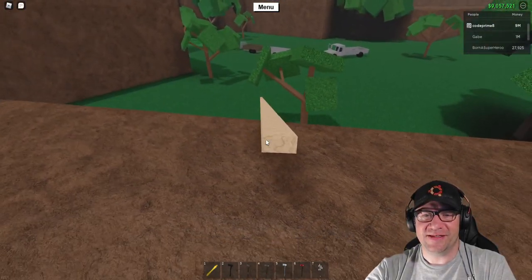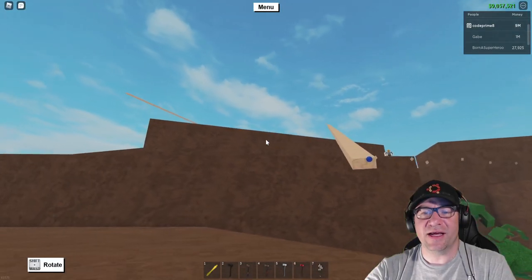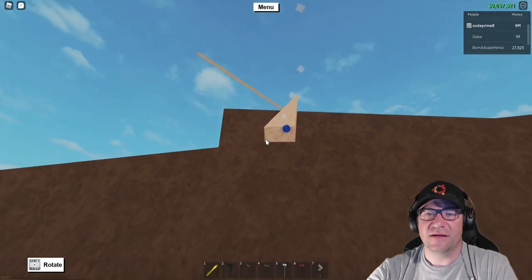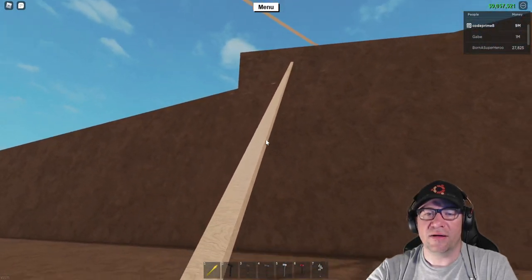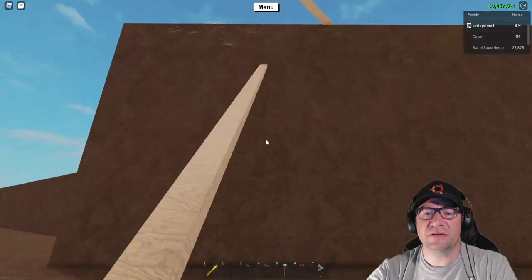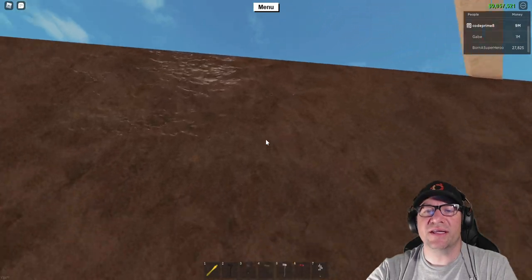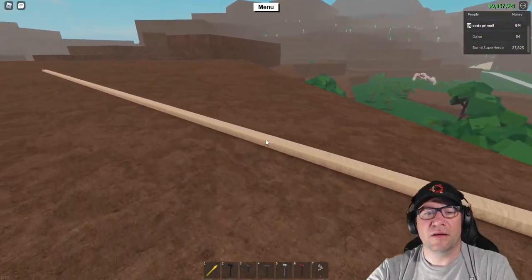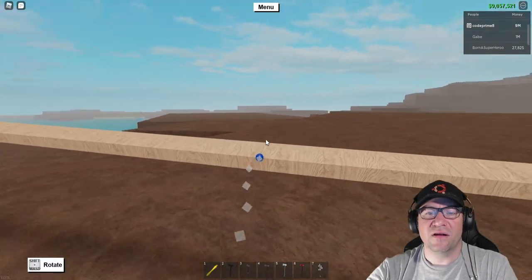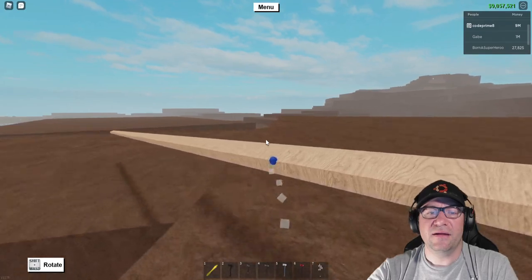Looks like I'm gonna go this way, all right. Let's pick this up - no more, nobody else is coming along. I'm just going to take these two guys. Step on up, Code. There you go. Now I should be able to jump up there and get that, right? All right, let's take this. We're gonna dump this off right here.